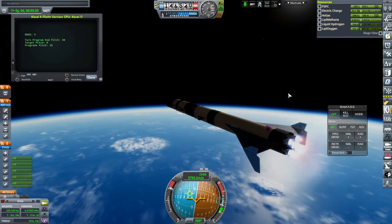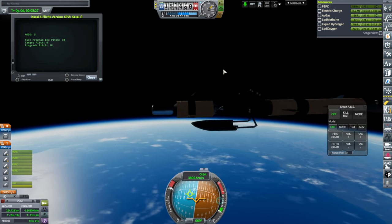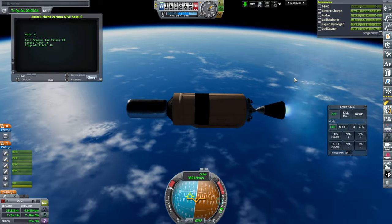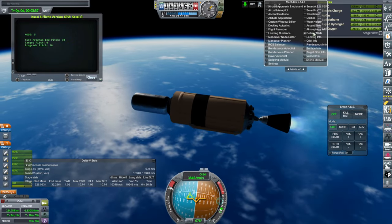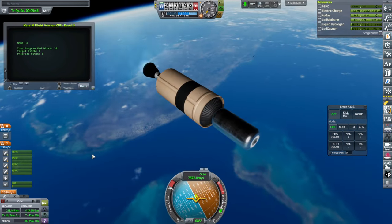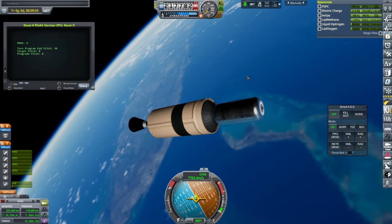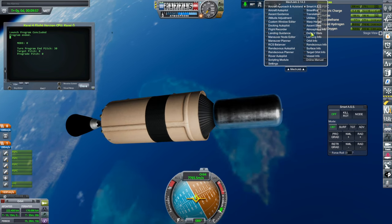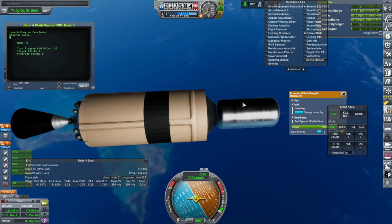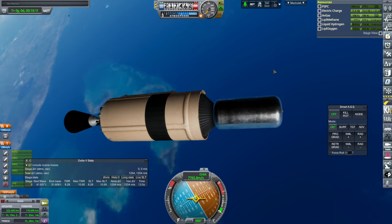That should be enough. This time we're free. We'll follow the first stage next time — let's just make sure our payload gets to orbit. It's not reading the right delta-v because the root part is down on the first stage, not up there. As we pass by Florida, we have made orbit with our 140 tons. We have some delta-v to spare, but not that much obviously — our dry mass is not 31 tons, it's 140 tons plus that. But the root is confused, still, we made it.